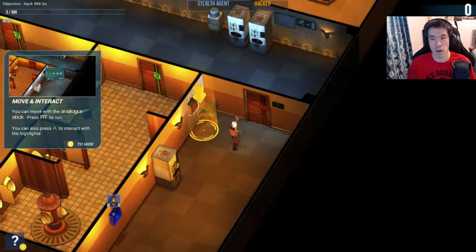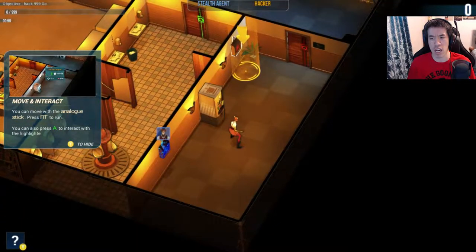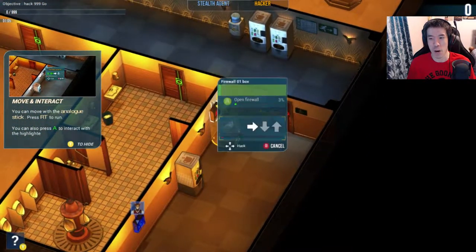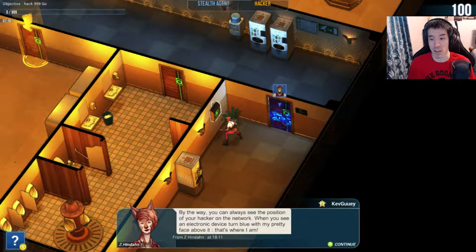You made it. It's like witnessing your first steps again, sister. By the way, you can always see the position of your hacker on the network when you see an electronic device turn blue with my face above it. Wait, but that's not your face though - that's a different face. Now you see all these computers - we are here for all the confidential data there is in them.